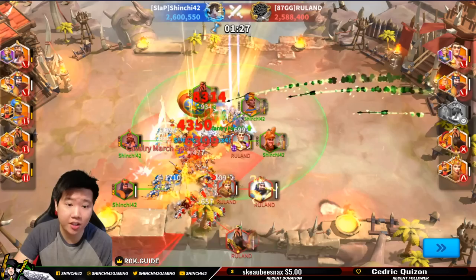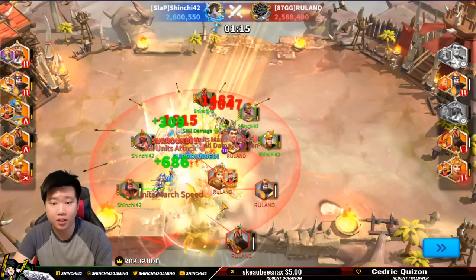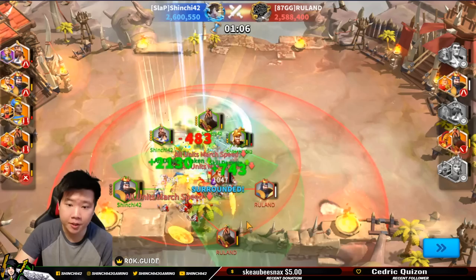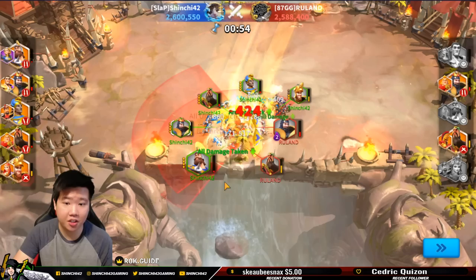As you can see, we're doing quite well. We're definitely getting buffed here with Joan of Arc, and my tank is doing an excellent job maintaining and keeping his DPS march in that one little area. As my DPS marches moved towards him, I'm able to attack on the backside, not the front side, which is very crucial. I slowly eliminate everything in that bottom portion of the map.